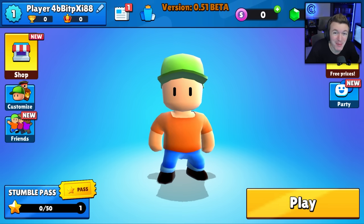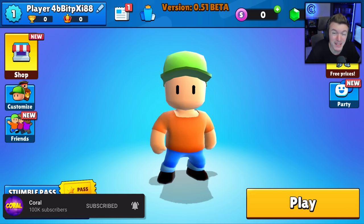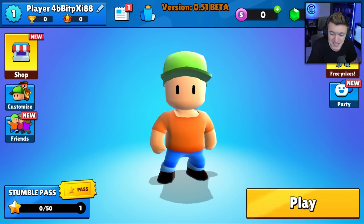Hello everyone, welcome back to another video. Today we're going to be spinning the brand new mythic skin wheel in the 0.51 beta of Stumble Guys. Before we get into that, every thousand subs on this channel we give away 5,000 gems to one of you — all you have to do is subscribe and comment your username below. We did get another thousand subs since my last video, so here's the winner of that giveaway — congratulations!